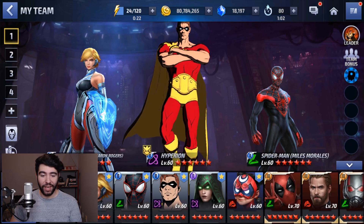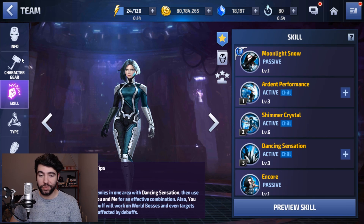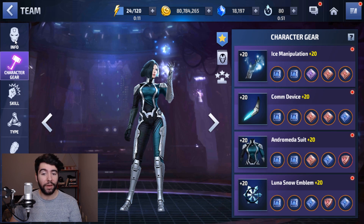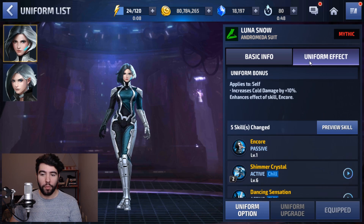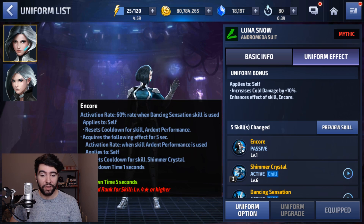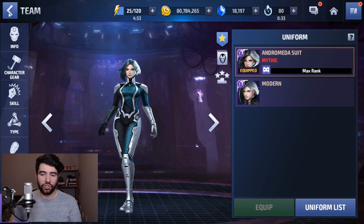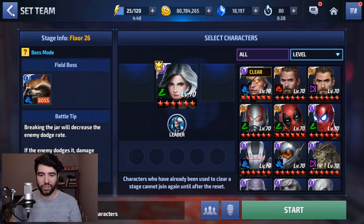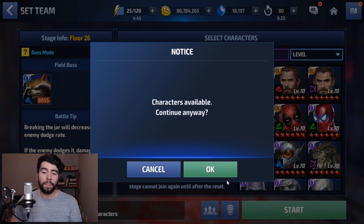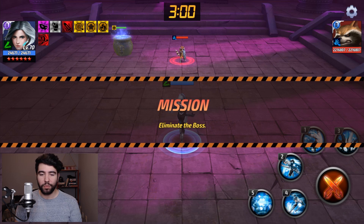It's unfortunate if that's the case, but uniforms aren't always better offensively. It could be that this uniform is much better defensively, much better for something like Conquest or Timeline. The actual uniform bonus gives her 10% cold damage, which is honestly negligible. The enhanced effect of Encore — which bumps a 30% rate of activation to refresh her cooldown on certain skills up to 60% — is also honestly negligible. You're still going to want to keep your skills in a particular order to line up your damage proc. She does have some increased AoE and some increased flexibility with her 5th skill because the heal comes at the beginning.